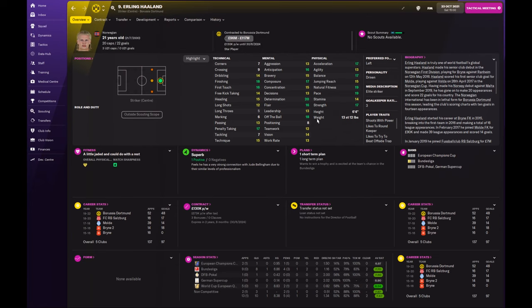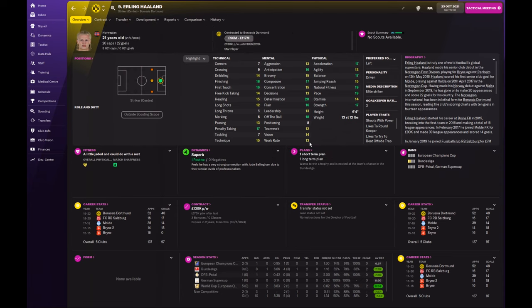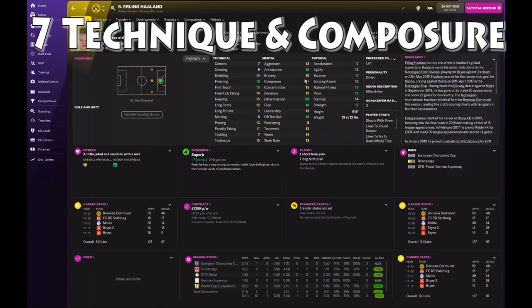Work rate is reasonably important for the Gegenpress. I wouldn't go crazy high on this, but anything around 11 or above would mean they're pulling their weight for the team, making run after run and getting on the end of chances. I also lump together technique — how well they strike the ball — and composure, which is just having a clear head when going into finishing chances. Between those two and the finishing stat, they're going to be controlling a ball well, striking it well, and having the clear-headedness to put in a good finish. A combination of those three traits means they're going to be scoring a lot of goals.